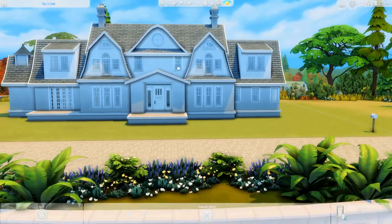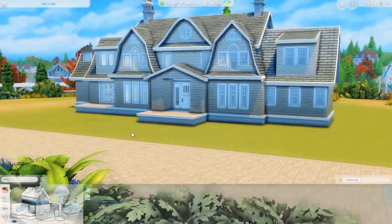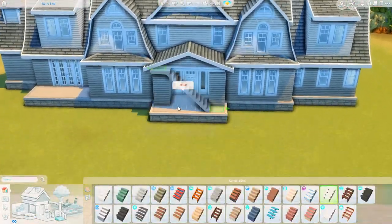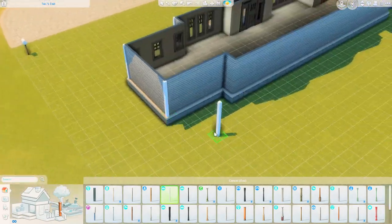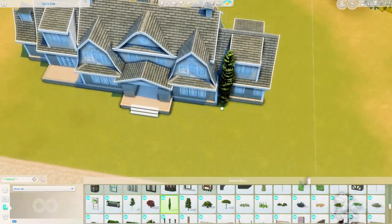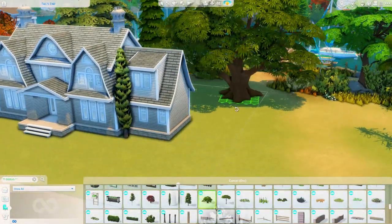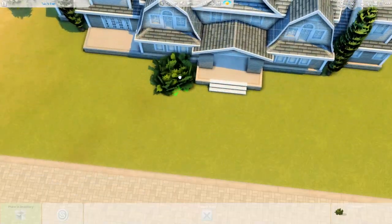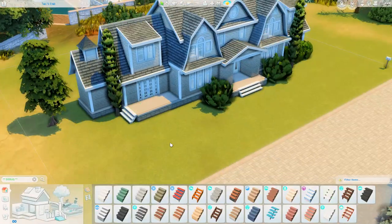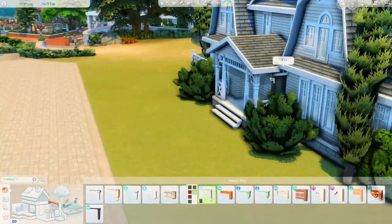I'm so happy I finally did a house in this style. It's taken me so long to try and nail it. I think I did okay, and we do a lot of things with this house that I wouldn't normally do. I'm so indecisive when it comes to building sometimes — in the kitchen in particular with the tiles, oh my gosh. I left it all in the footage so we can have a bit of a laugh together. I must have gone through 15 to 20 different swatches.